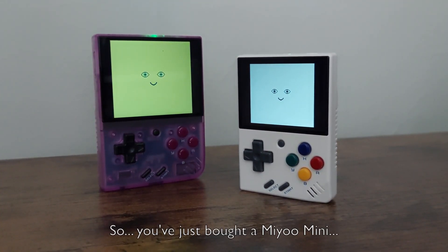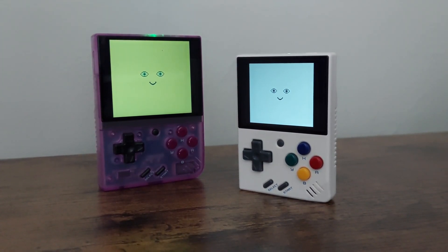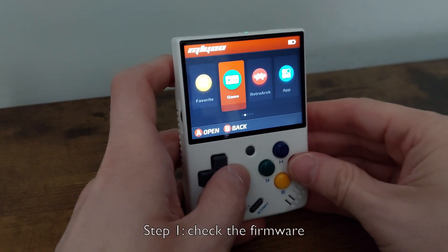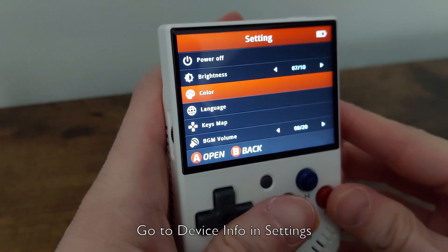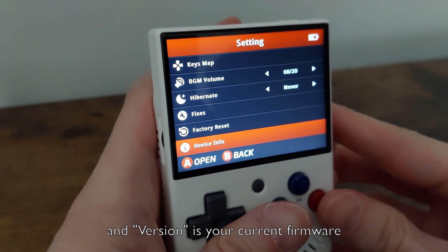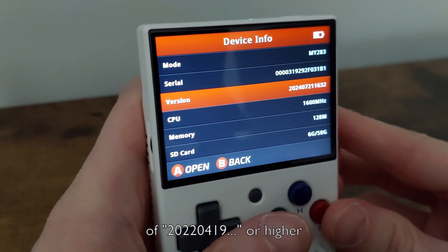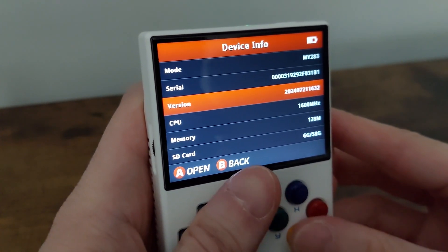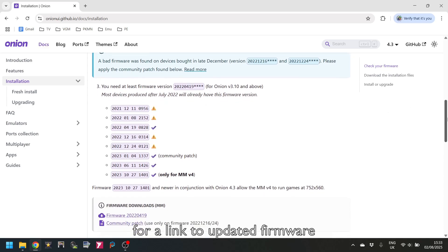You've just bought a Miyoo Mini. Now what? Step 1: Check the device firmware. Go to Device Info in Settings from the launch menu — the version number is your current firmware. You need a firmware of 20220419 or higher. Most devices should be on the later firmware by now. If you go to onionui.github.io, you will find a link to download up-to-date firmware.